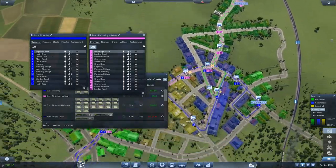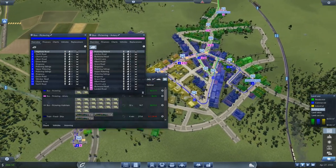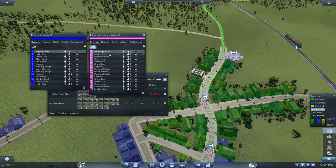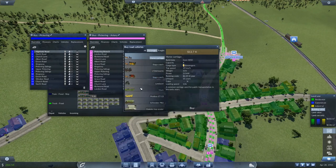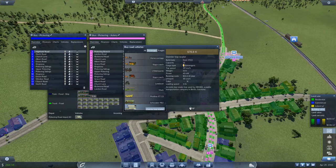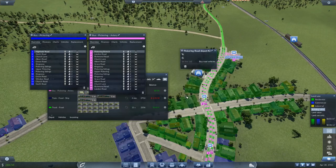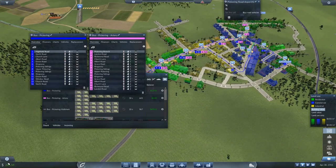Anyway, so that main artery is covered. We need to add buses there. I don't think I got any new ones, so we'll stick with the Daimler top-seater double decker. Let's go with 8 buses for now. Might be a bit too much, but money is not really an issue right now.